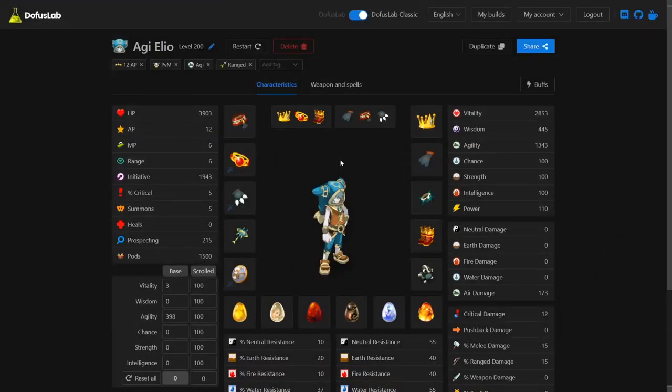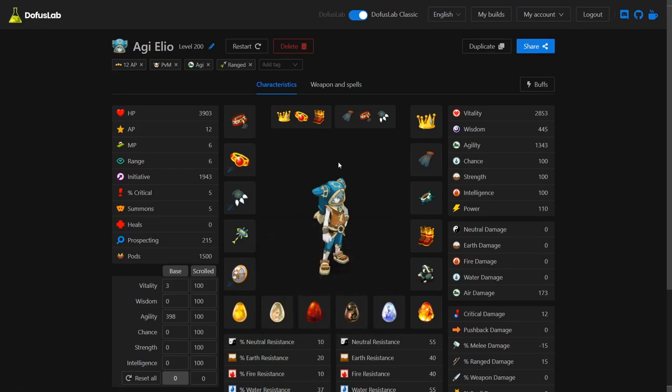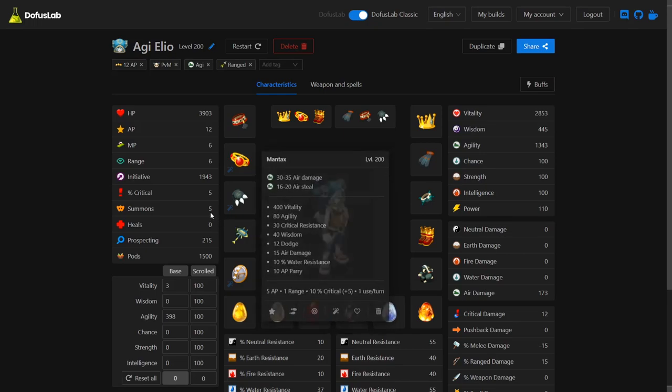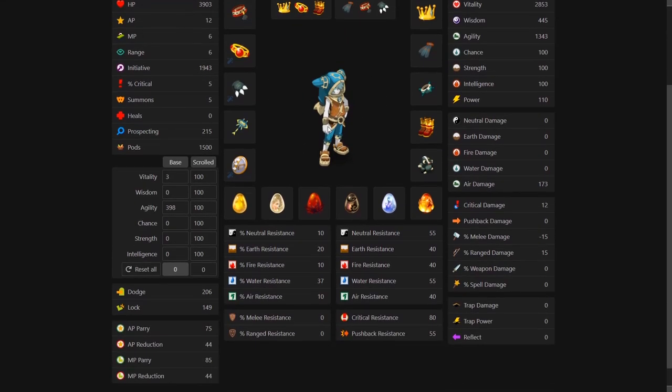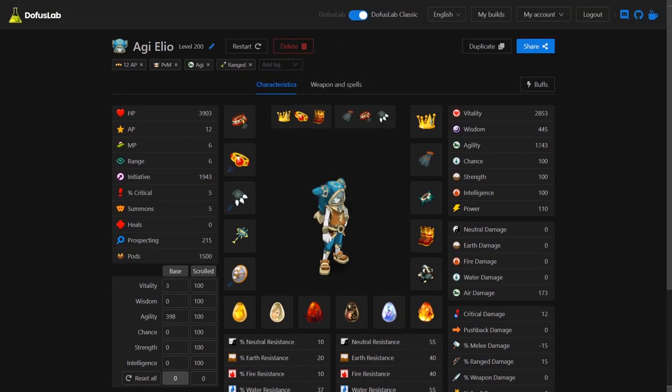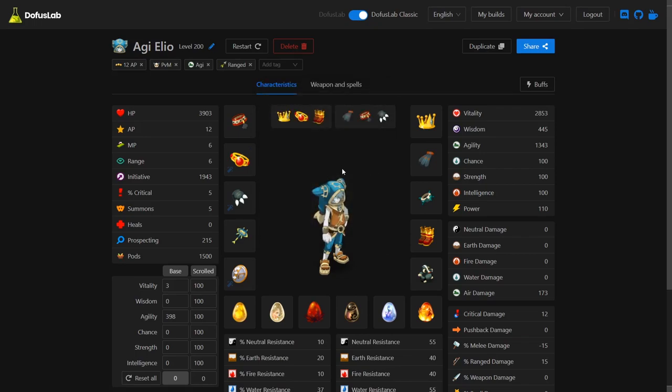Here is the Agility Eleotrope set all laid out. It needs three 1% Exos: a range on the Alistar Ring, an MP on the Jammie Jack Glove, and an AP on the Stalic Shield — the maximum number of Exos possible, except for Summons. This set actually gives an incredible five Summons, worth noting for an Agility Osa doing PVM. It's a 1266 set with low Vitality — a glass cannon. Including percent power, it has 1450 agility, 173 air damage, and includes a Cloudy Dofus as part of the Eleotrope's playstyle. It's a very strong set, especially at 12 AP with this amount of Agility and range. The Agility Eleotrope doesn't necessarily use range, however there are spells like Therapy that do benefit from it.